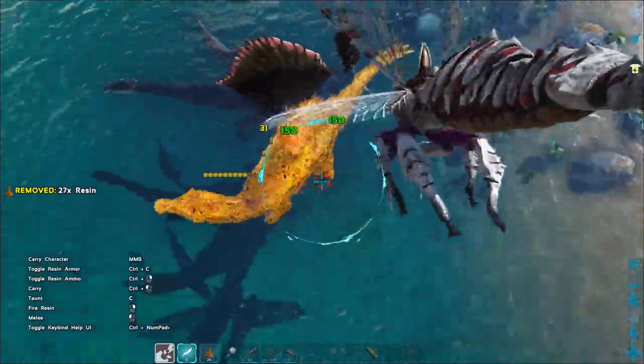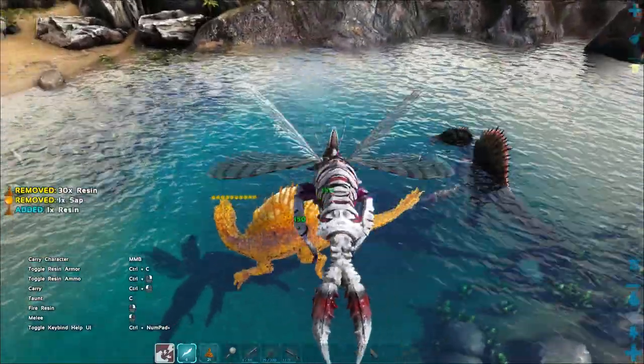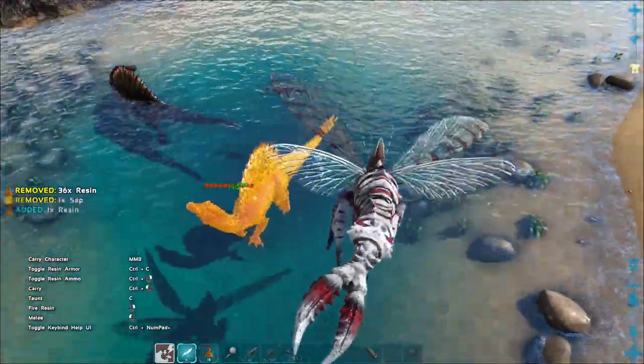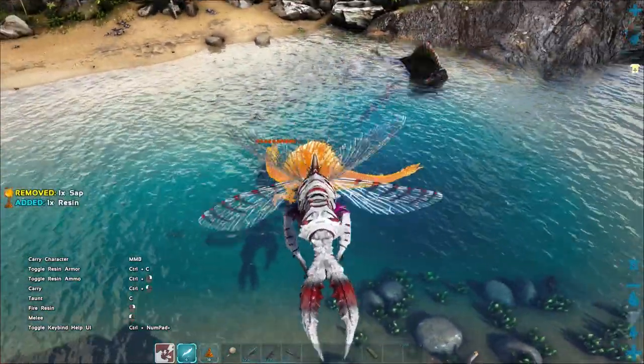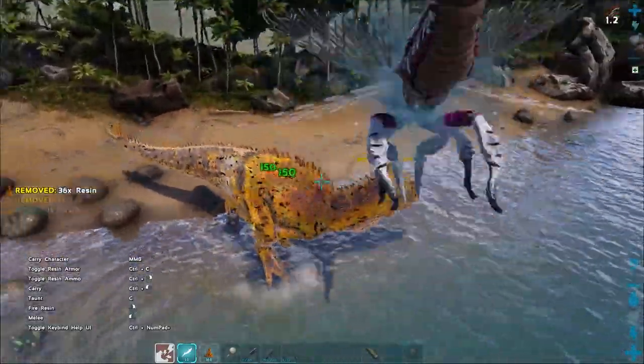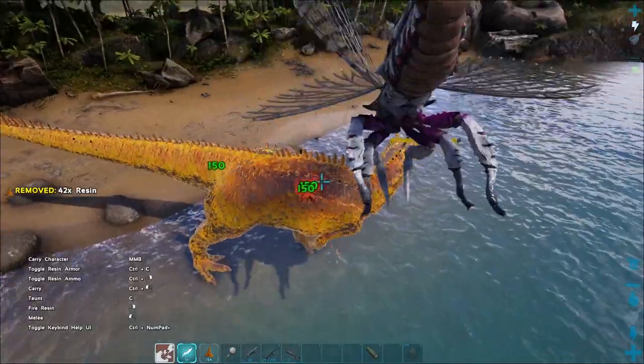Two of the Raniognatha's sap attacks will apply a slowing debuff to the target enemy. The more sap that is applied, the slower the enemy will become, until eventually the sap bar fills and immobilizes the target altogether. As far as I can tell, this works on pretty much every tameable creature in the game, including Brontos, Rexes, Gigas, and Carcharodontosaurus.